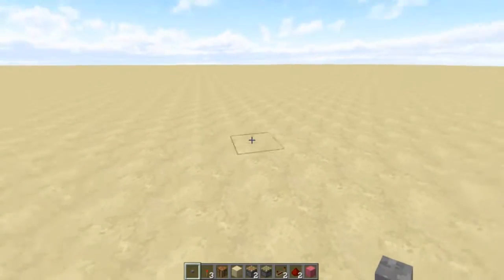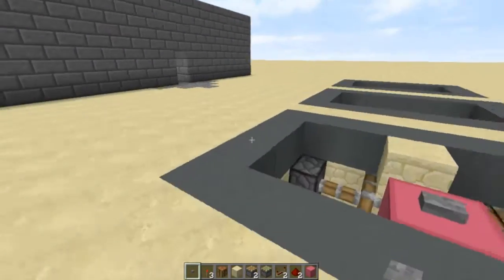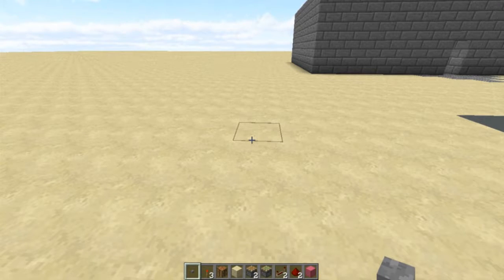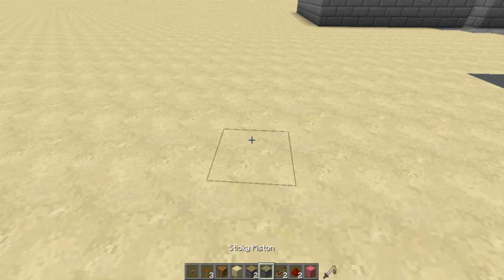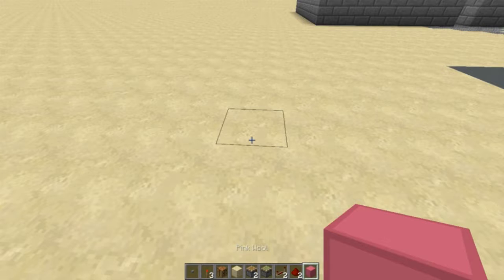Okay guys, so this is a nice, easy, resource-friendly thing to build. This is going to be the ground-based block swapper first of all. What we're going to need is one button or input of any kind, three redstone torches, one crafting table or light source or whatever it is that you want to swap, one floor tile - whatever you want your floor to be made out of - two pistons, one sticky piston, two redstone repeaters, two bits of redstone dust, and some blocks of your choice - three of those for your redstone wiring.